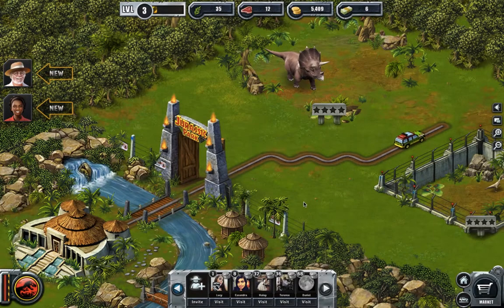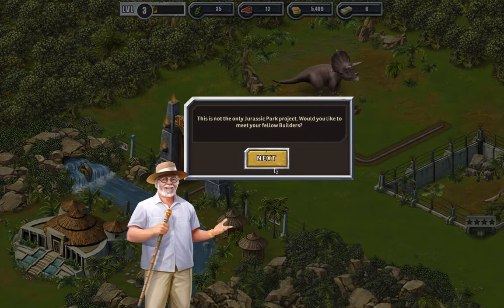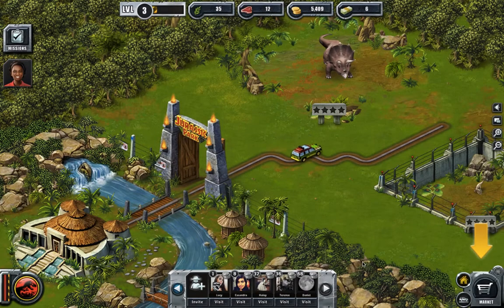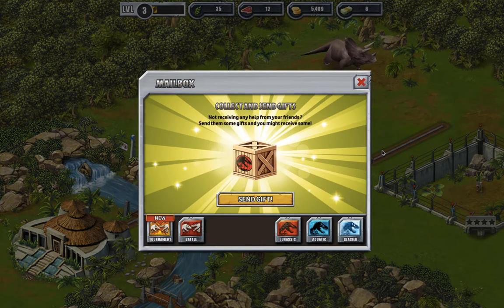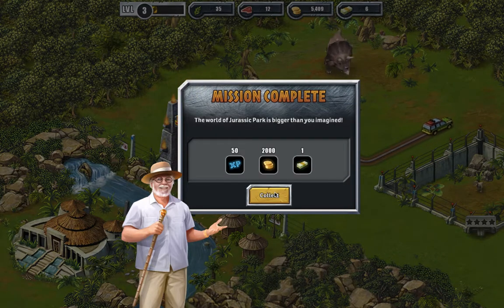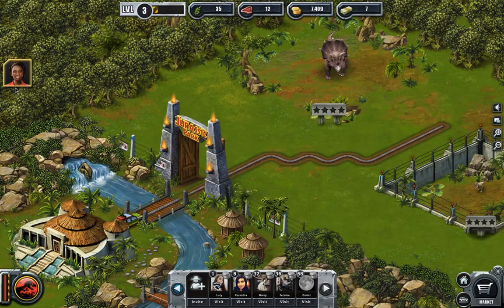Awesome! What does that mean - I collect new stuff all these times? Check your mailbox to receive gifts from friends, help requests, or other special items. We don't bother other people online, but it still tells me to go into the mailbox. I can just X out - mission complete.